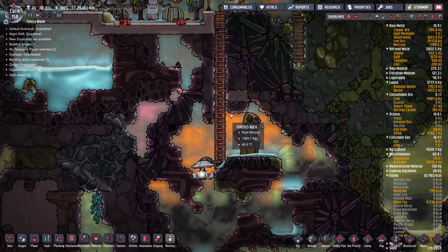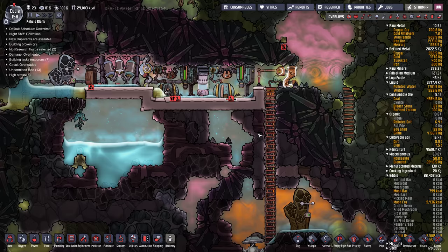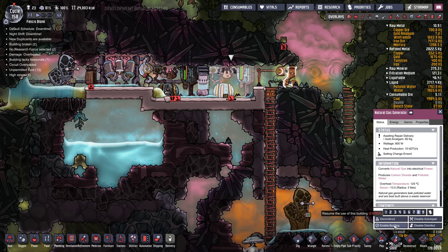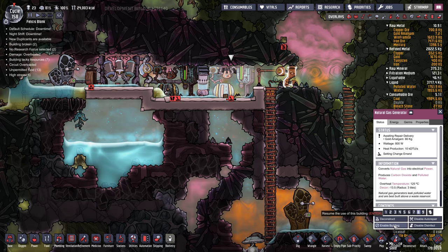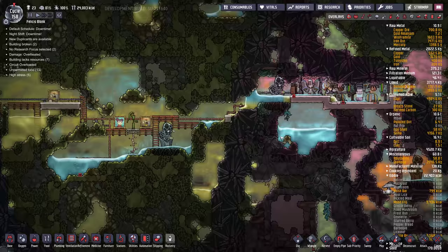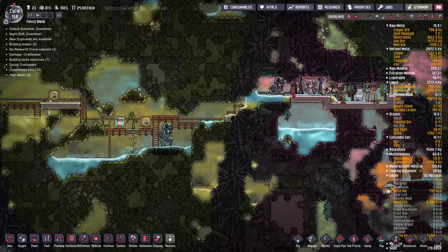We should probably seal this room and let it repressurize. There is some natural gas there — it's kind of working. If we just put a filter in, this would be much better. Let's turn those back on — we just need a filter actually. This probably isn't the most important thing though, because the water is going to run out first.